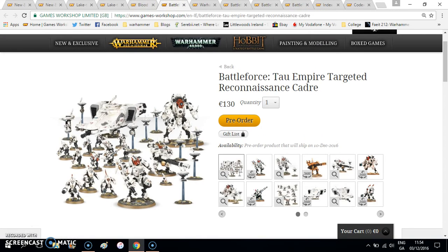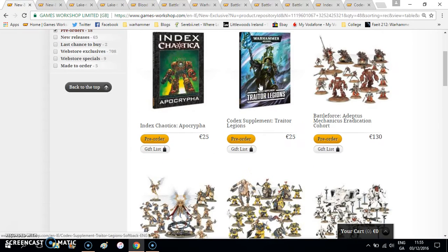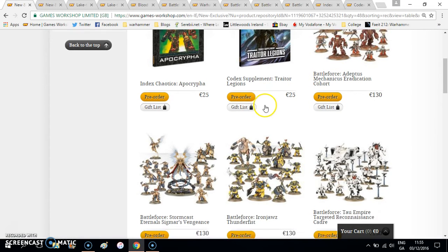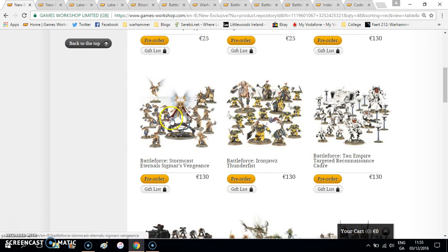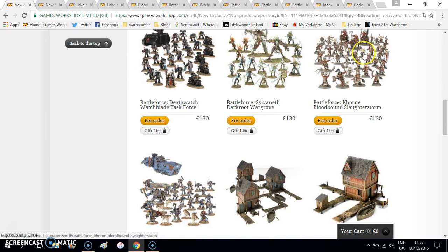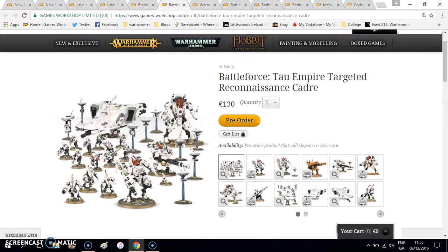Then we move on to the Battle Forces. We have Adeptus Mechanicus — that's really nice, I'm a big fan of them, especially the big robot guys. You have your Stormcast Eternals, your Iron Jaws, your Tau, Death Watch which has become really popular lately, Sylvaneth, Khorne Bloodbound which I love, and then you have your Space Wolf Iron Claw Strikeforce. All of these are 130 euro — that is 100 pound.